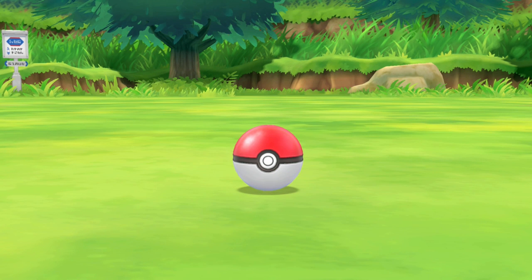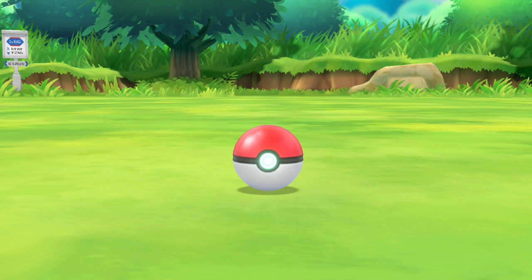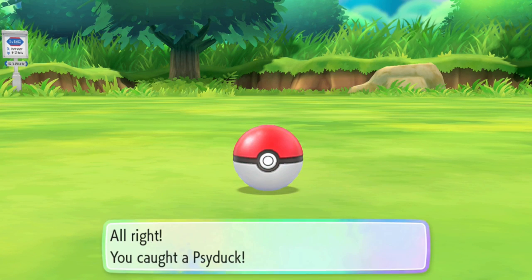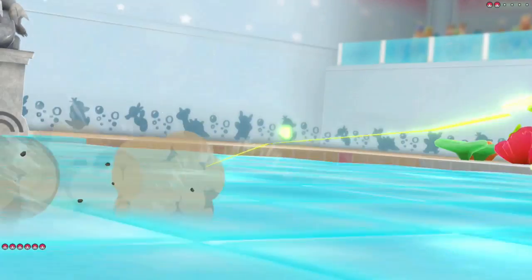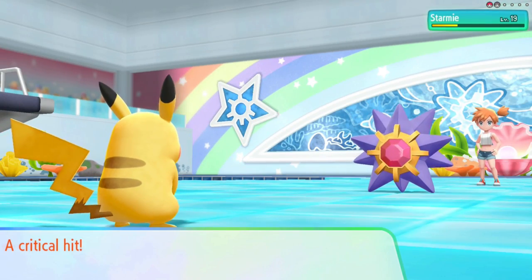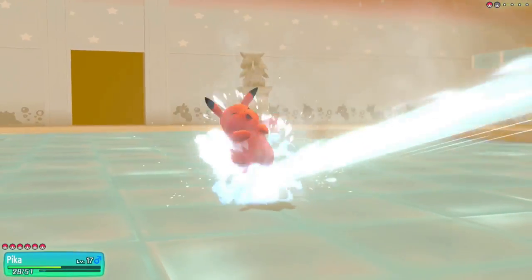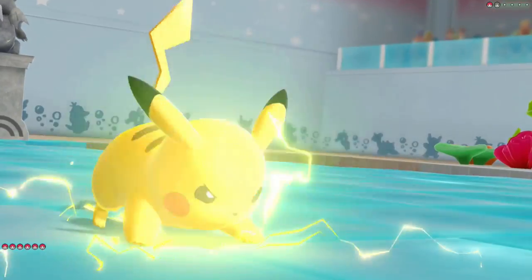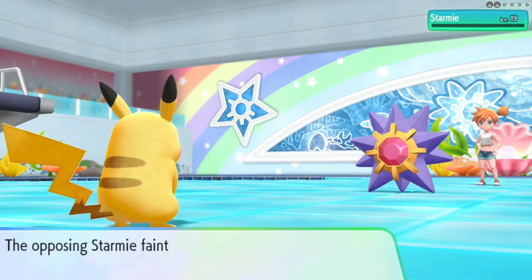We get more catches — a Venonat and a Psyduck. We get the SS Tickets from Bill to board the SS Anne and then fight Misty. I Zippy Zap and one shot her Psyduck. Starmie comes out, hits us with a Scald after our first Zippy Zap, and then a second Zippy Zap on the next turn takes down Starmie and wins the fight. We get our second Gym Badge and move on.